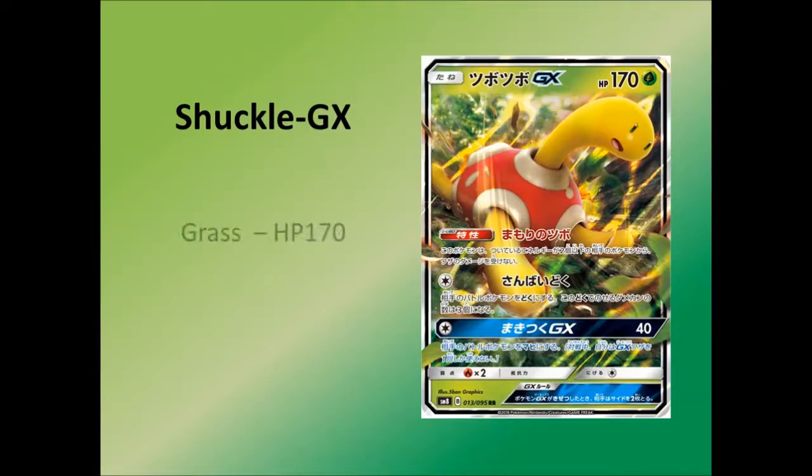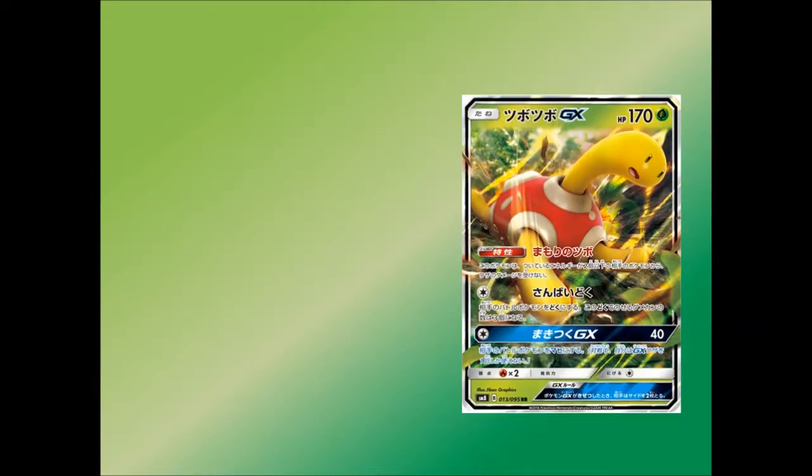So, Shuckle GX. It is a grass Pokémon with 170 HP, and of course it is a basic — so that's ideal, 170 basic. Still trying to comprehend what was going through their heads when they decided on Shuckle. They haven't released the Full Art and Rainbow Rare at the time of recording — possibly by the end of the week we might see it. We don't have the Full Art and Rainbow Rare, so we can just crack on and have a look at the moves and the ability.